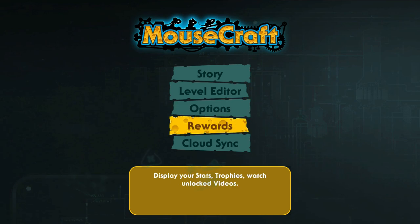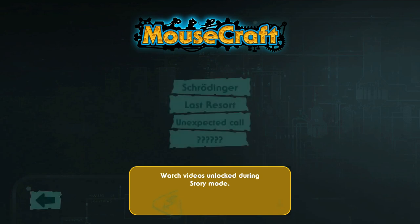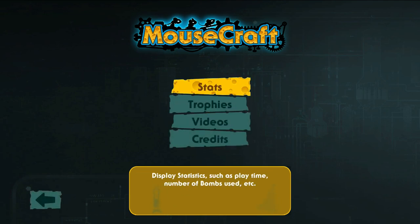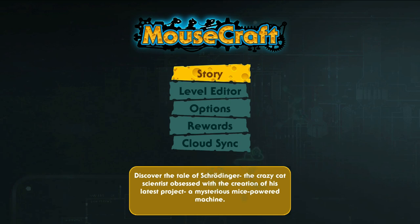Besides that, there's not many rewards — these rewards are actually just videos you've already seen, credits, and then stats and trophies, which aren't that big of a deal. But the game gets pretty in-depth and it gets pretty difficult. It's really a good one for Lemmings fans or just puzzle fans in general. This is Mousecraft, available for cross-buy for PS3, PS4, and PS Vita. Please consider giving it a like, and I'll see you guys next time. Bye-bye.